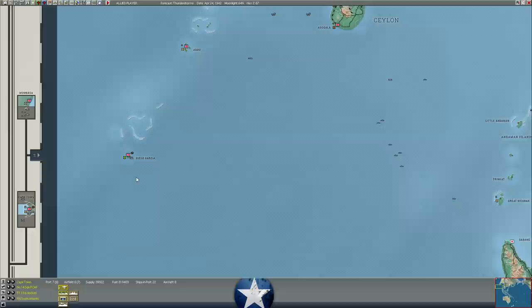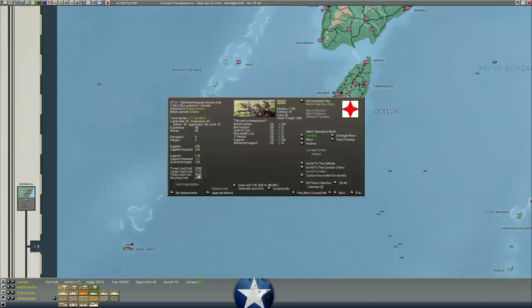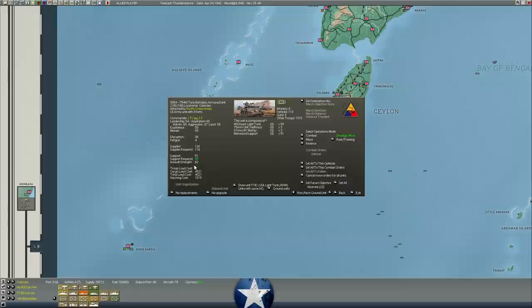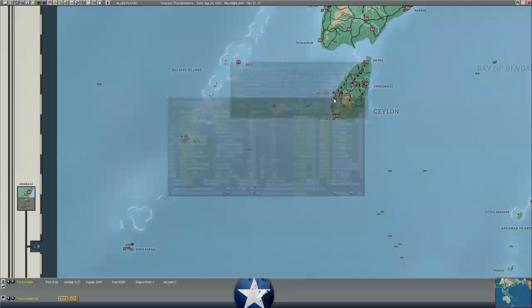We are also reinforcing Diego Garcia. If he's trying to launch a raid into the Indian Ocean, he could be planning landings on Sri Lanka. We've already done a lot to reinforce Sri Lanka — we've got two crack British brigades with 80 experience and 95 morale, an Indian brigade, an American tank battalion, elements of the 101st/102nd infantry battalion, and an American combat engineer battalion. We've really reinforced Sri Lanka heavily at Colombo. Outside Colombo, we've got another Indian brigade at Trincomalee and a brigade at Kugola — basically a full Indian division on Sri Lanka, two thirds of a British division, and essentially a brigade plus of American armor and support troops.